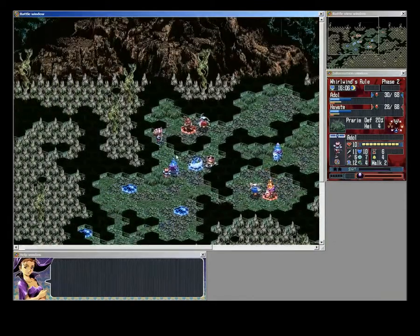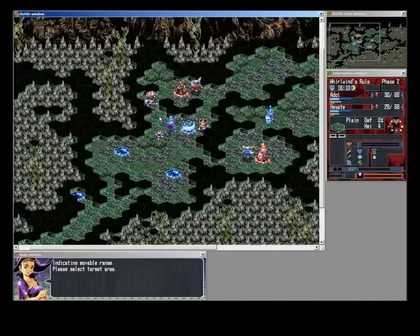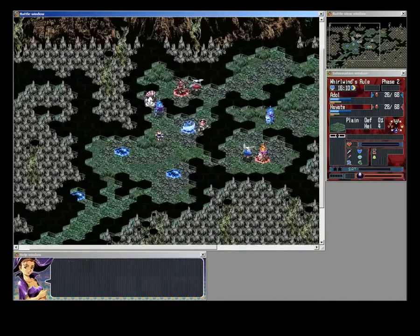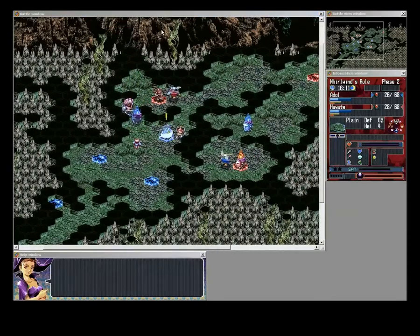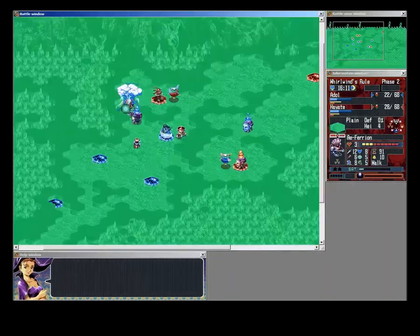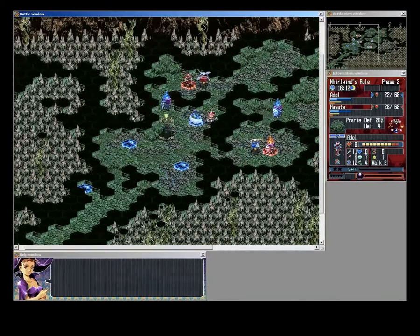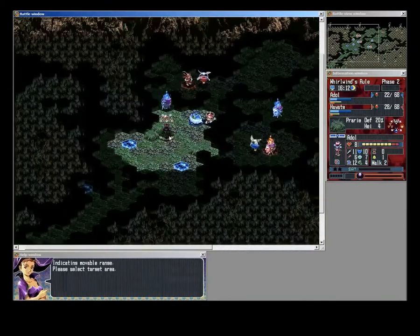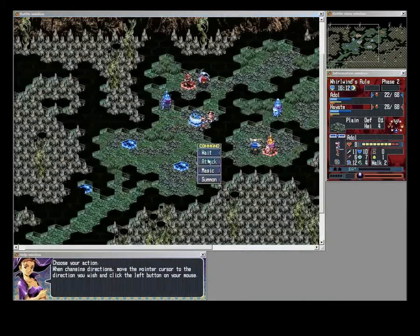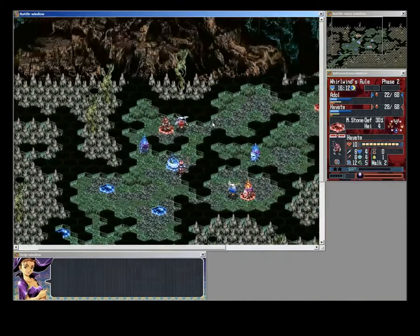He moved his Dolmdallar back to defend the magic stone, which means mine should be able to go menace the other magic stone in the upper right-hand corner. He plinked my master, who's in prairie and therefore has some extra defense, and in exchange, seven damage from the Dolmdallar to an enemy Earth Nadiel. My Gwenfoss can easily finish it off with that ranged magic, and in the absence of other threats, my master can finish off his Farransel.